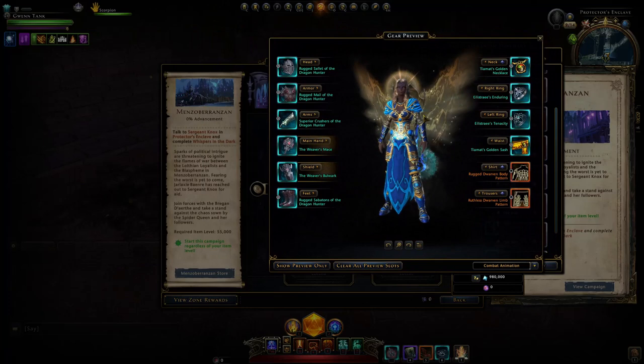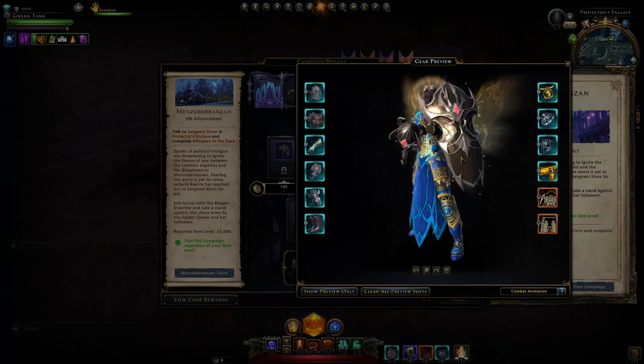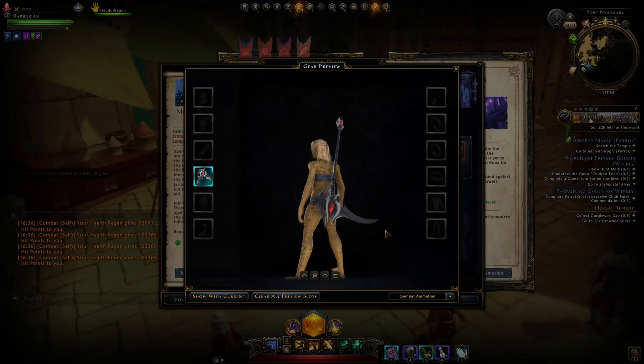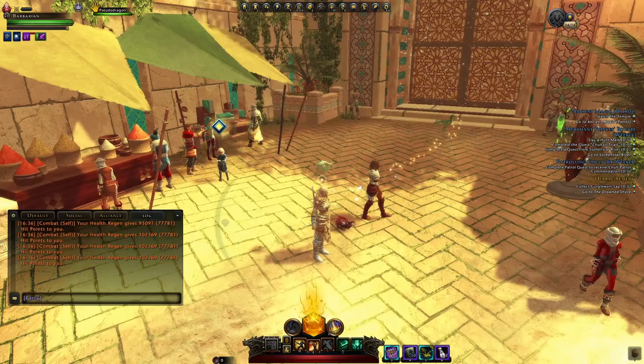Let's showcase what these weapons look like — they're pretty unique and cool in my opinion, especially for some classes. For the paladin they look like this — you can see the mace there with the visual effect in the combat animation. The weapon set looks pretty cool; I like the visuals, it's unique and I haven't seen that in the game before for paladin. For the barbarian it looks like a pretty sick scythe with the same headpiece theming, and the combat animation makes it feel pretty unique.